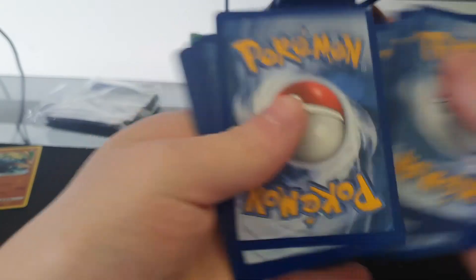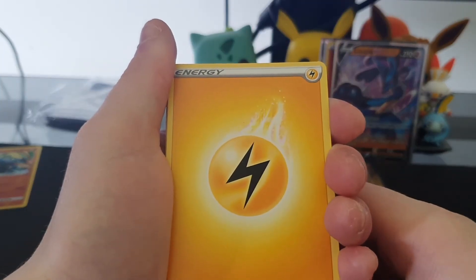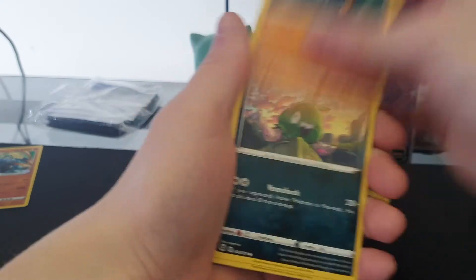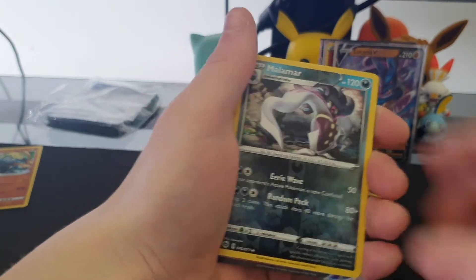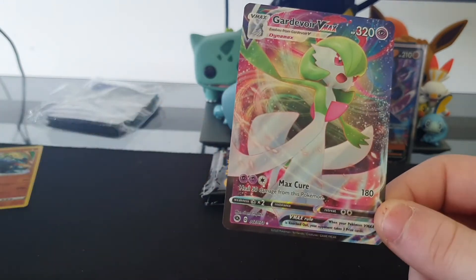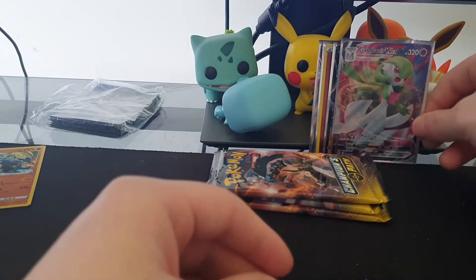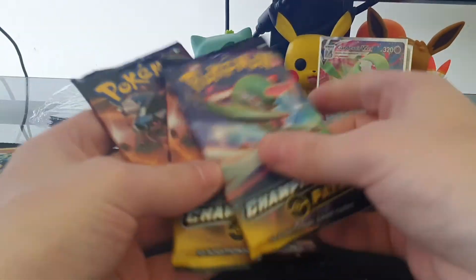Champion's Path. Has anyone actually pulled a Shiny Charizard from an ETB? I really don't know. I've just seen people do it from the special pin collections and the new Marnie Box that hasn't come out in Australia yet. Oh — Coalossal VMAX! Nice. That is a hit and a half right there. I feel like we've peaked. We got our VMAX, we got two Vs. I don't even think there's much else we can get.